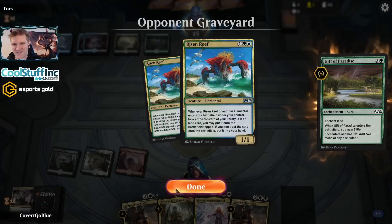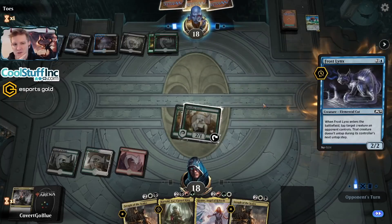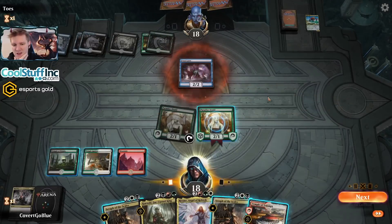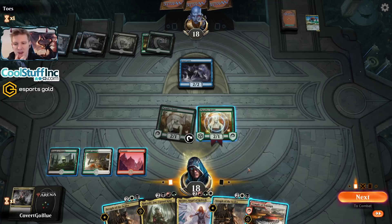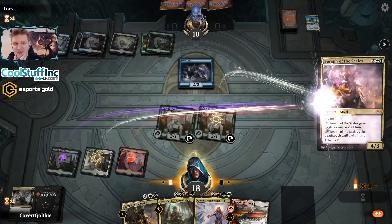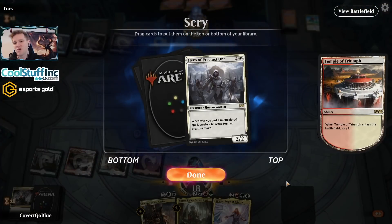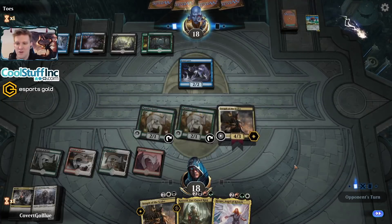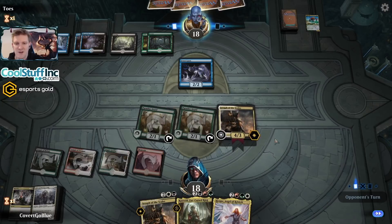They mulliganed into double Risen Reef — feels good, man. There's a gift. That's not Yarrick — a Frost Lynx. Budget Elemental Yarrick? I think so. That locks down this Paradise Druid for a turn. We draw the land, but now we only have four mana available. Let's get a Seraph onto the battlefield and see what we can scry into. A hero — hero plus Korvold is part of what we're doing here, we'll keep it. Next turn we can hero into scales, potentially, and keep the pressure on the battlefield, followed by a Korvold the next turn.